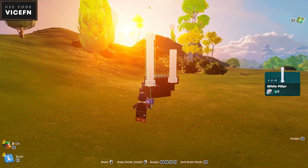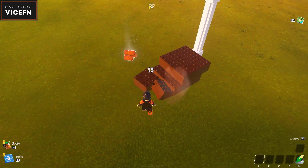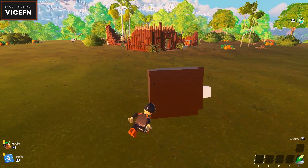Then place a pillar like this. Now break the first wood foundation — this will make the entire thing tilt or fall over, and now you can push it around to quickly farm some resources.